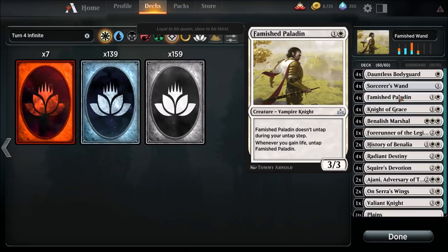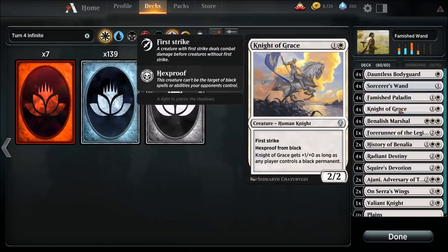The next part of our infinite win is Famished Paladin, a two-drop — a must-have. He's a vampire knight who doesn't untap during your untap step, but whenever you gain life, you can untap him — which makes him ridiculous. He's a 3/3. Knight of Grace is also a two-drop, and this card really helps give the deck a chance outside of just the infinite combo. We're running four copies — it's a two-drop with hexproof from black and first strike.